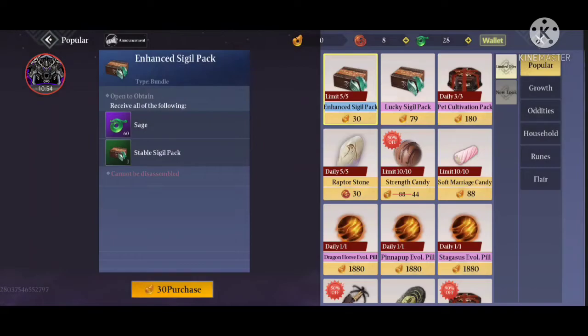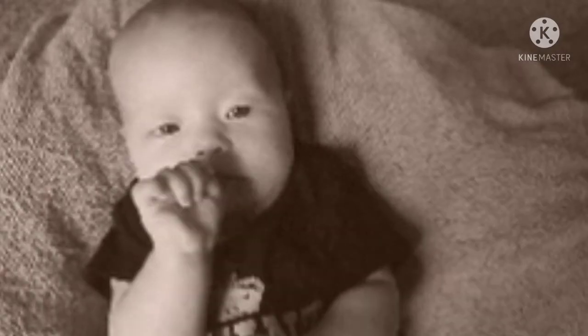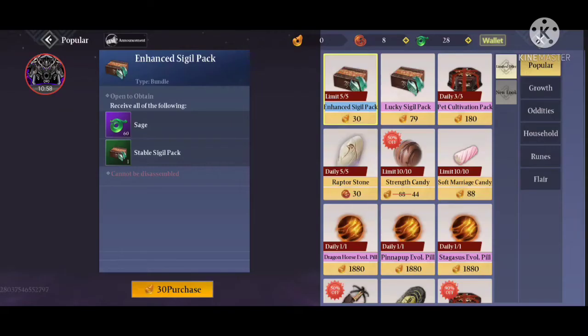For players who are totally new and don't know what ink black stone, fire stone, purple stone, and the other currencies are, I'll give a short explanation of all the currencies right here, rather than making a separate video for it.